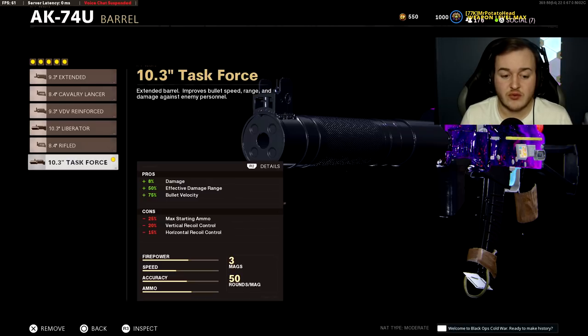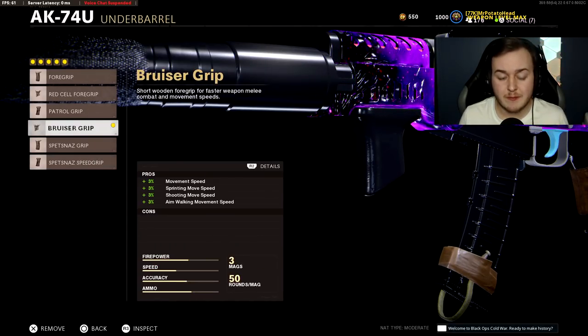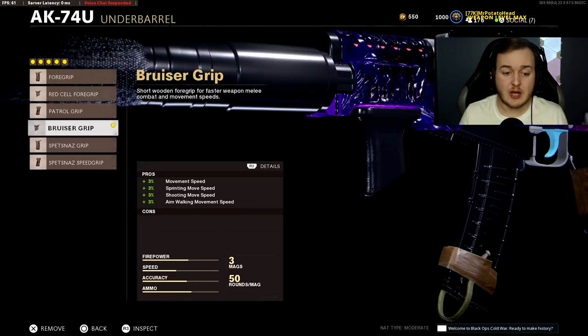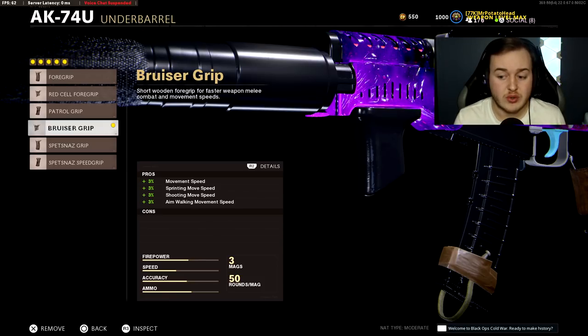You do lose 20% vertical recoil control with the Task Force Barrel, but that's offset by the Gru Suppressor. The third attachment is the Bruiser Grip. A friend, J-God, showed that it has a hidden vertical recoil control stat. It also helps with movement speed, sprinting move speed, shooting move speed, and aim walking movement speed — helping you get around the map faster, flank behind people quicker, and get more kills.